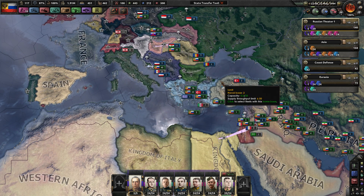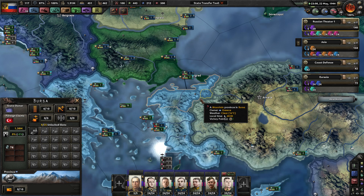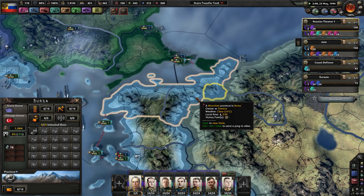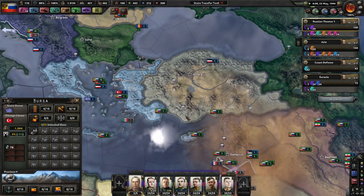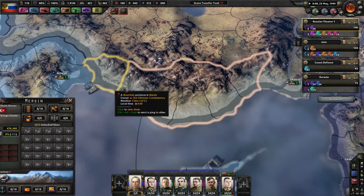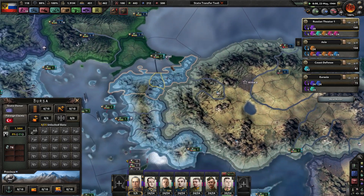A few things to address first. Someone mentioned Versa — I did check the beginning of the mod, and Versa was originally Turkish, not Greek or Russian. But now it's going to be Greek. I never owned it, so that's why I gave it to the Turks instead of giving them Mersin, because Antalya has a port and Mersin does not. So I'll keep this for the Greeks as a little buffer state.